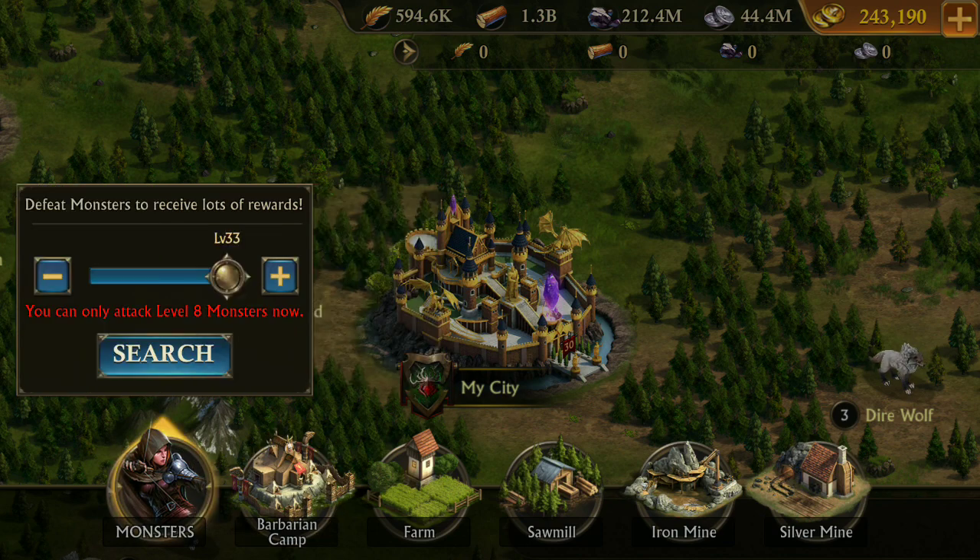Now you can search whatever you want just by clicking one thing. You don't need to scroll all over the map to search for a barbarian camp or resource tile — just click the search button. Here you can search any type of monster, barbarian camp, resource tile, and many other things.